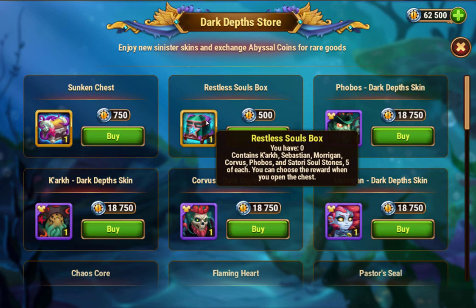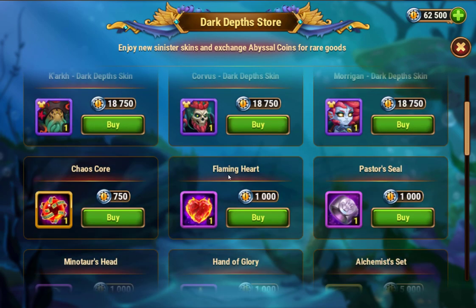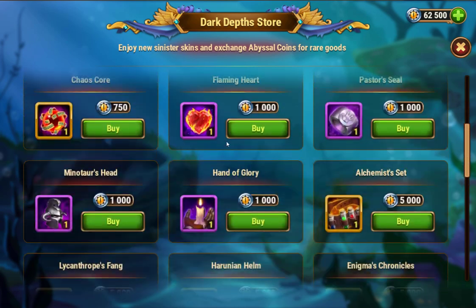Sebastian is 100% worth it, and this is a good way to get him. I bought the Sebastian skin for 1,850 coins. It might be better to spend 5,000 skin stones on the skin, but if you have extra coins and don't know what else to spend them on, it's okay to spend them on the skin.